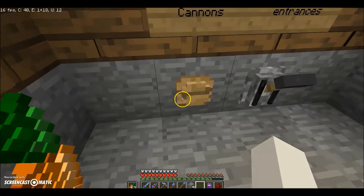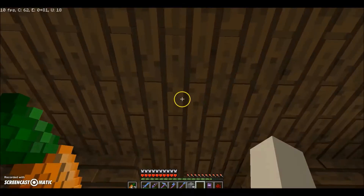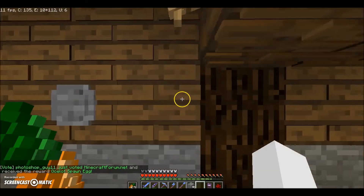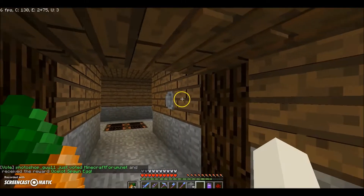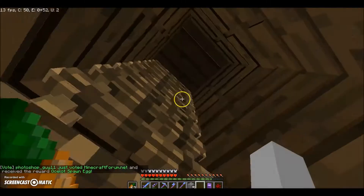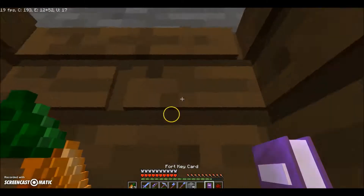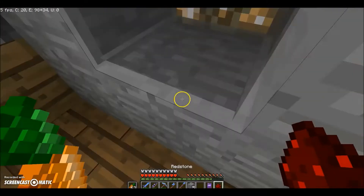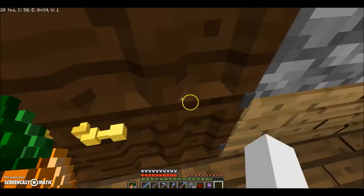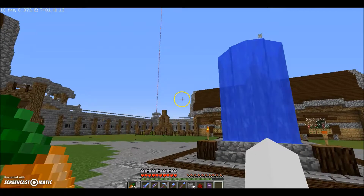This button right here just fires the arrow cannons. Press this — you can't really see it from here, but all the arrow cannons on all sides of the fort just fired. Pretty sure somebody died out there. We can pop back up here and close this behind us as if nothing ever happened. That was the command center — pretty cool area.